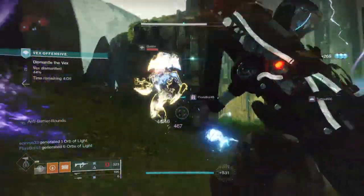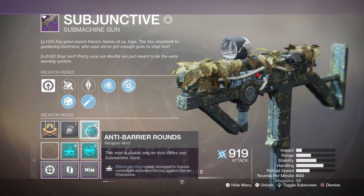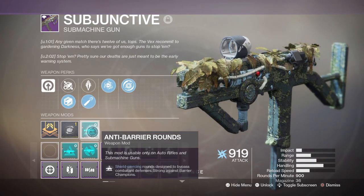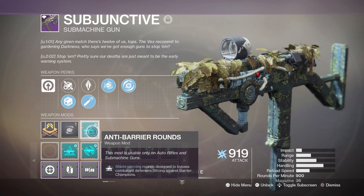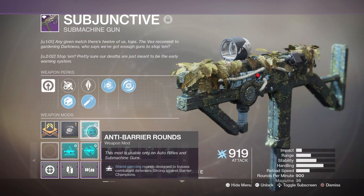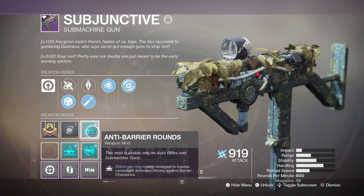So what are anti-barrier rounds? Well, as the name describes, they allow your weapon to bypass Barrier Vex or Barrier Hive Champion shields, which are much different than your standard shielded enemies. Each type of special shielded enemy has an icon by their name which indicates which special rounds can be used on them. All you have to do is match them to the correct one and you're all good.